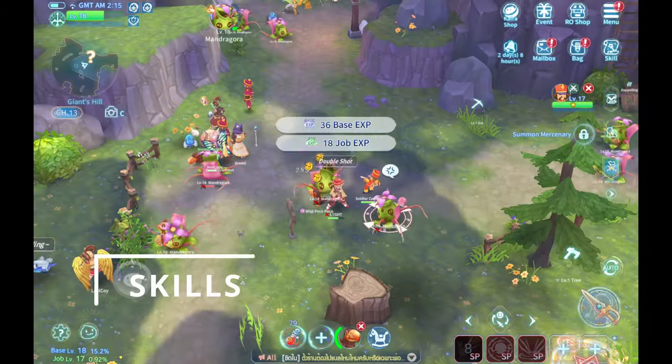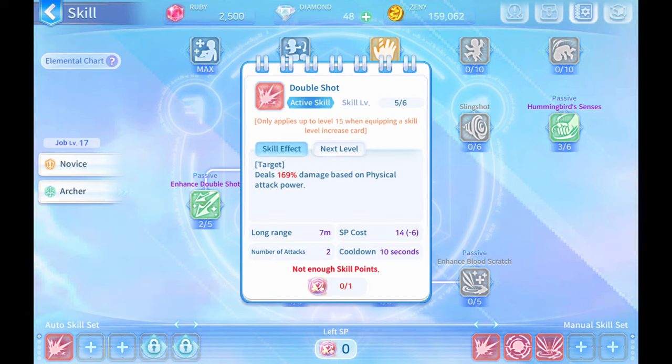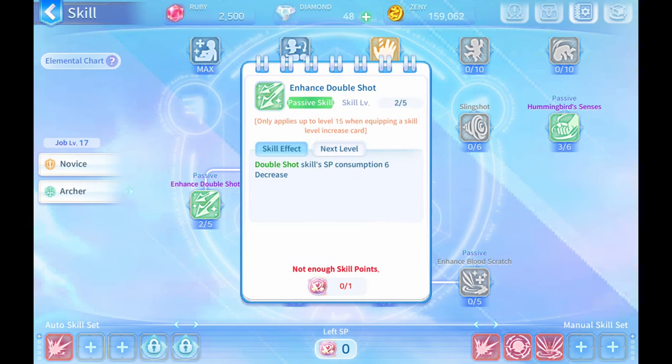Looking at the skills, it feels very different. Although you can see here that I have Double Shot, which is the double straight charged arrow, and Hummingbird Senses, which I think is the Owl's Eye. Some of the skills are new and kind of refreshing to see.